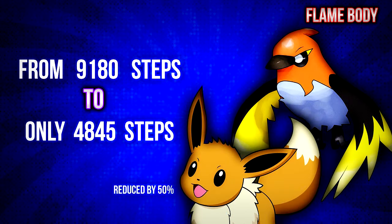For example, if you are hatching an Eevee egg with a Fletchinder in your team who has Flame Body, you will only take 4800 steps to hatch the egg instead of 9000 steps. Keeping a pokemon with Flame Body or Magma Armor in your party reduces the required steps by up to 50%, which is very useful for pokemon breeders.